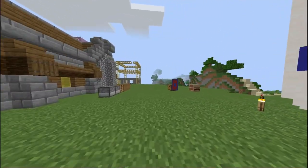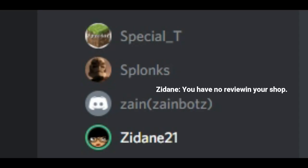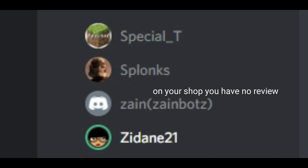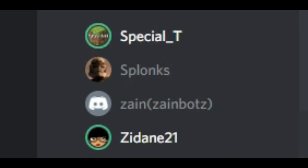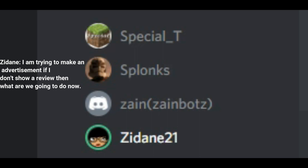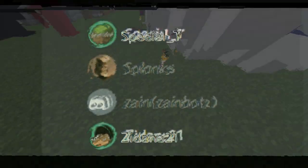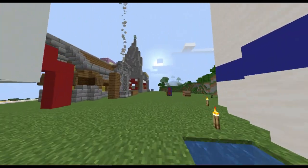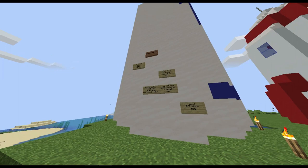Now, let us look at some customer reviews to see what the people think. Also, you have no reviews in your shop — you guys have no reviews. So what do I do? I'm trying to make an advertisement. If I don't show reviews, what am I gonna do now? Do I just pick up reviews? Let us look at the customer reviews and see what the people think of this shop.